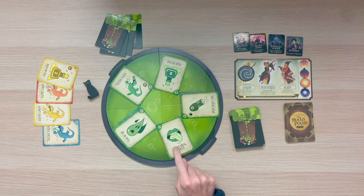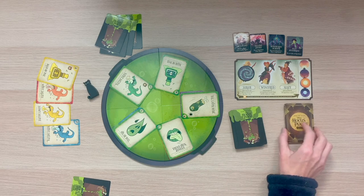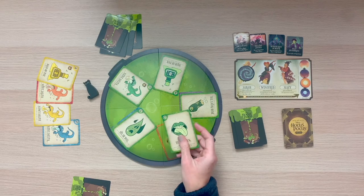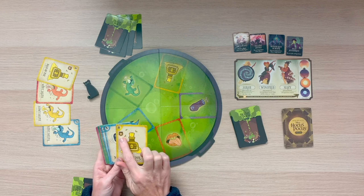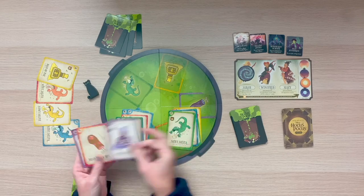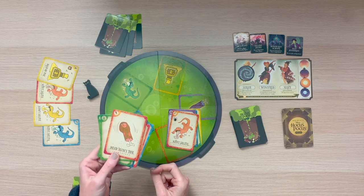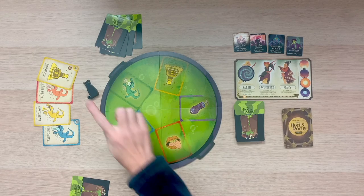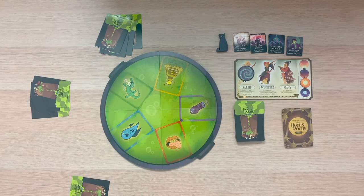Let's talk about what happens at the end of a round. If you are the player to play the final ingredient needed to stun that witch, go ahead and draw your card as normal to replenish your hand. Any ongoing spell effects will end immediately at the conclusion of the round. We're also going to gather all ingredients in the cauldron and the discard pile, and sort them into two piles: one with special ingredients that have icons, and one with just basic ingredients. The basic ingredients are removed from the game and placed back in the box. The special ingredients are shuffled into the remaining deck. We also remove Binx from play — no more hands will be exposed — and then the new round begins.